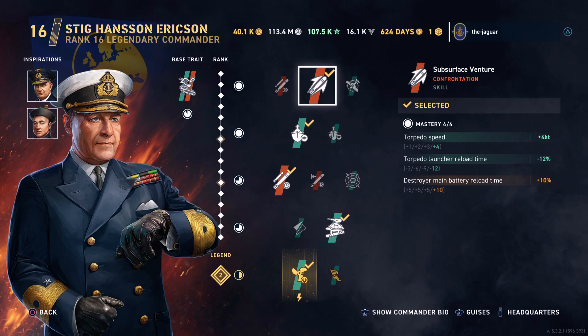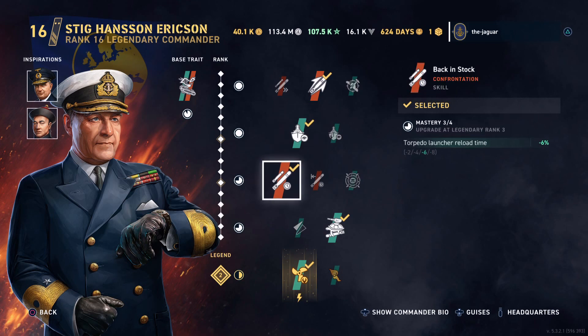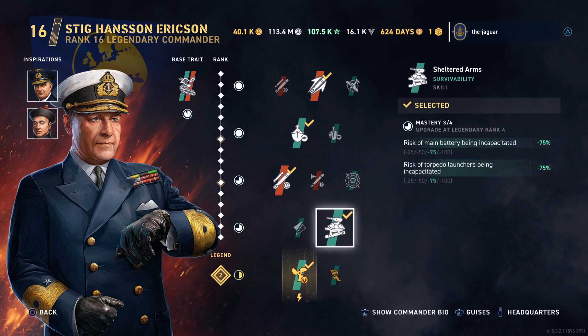For the skills, we have Subsurface Venture, which improves torpedo speed and torpedo launcher reload time at the cost of main battery reload time. Then Look at Me Now, which maxes out concealment with a 6% detectability range improvement. I've selected Back in Stock, which improves the torpedo launcher reload time rather than Perceptive — this is kind of old school, but I'm doing okay so far.